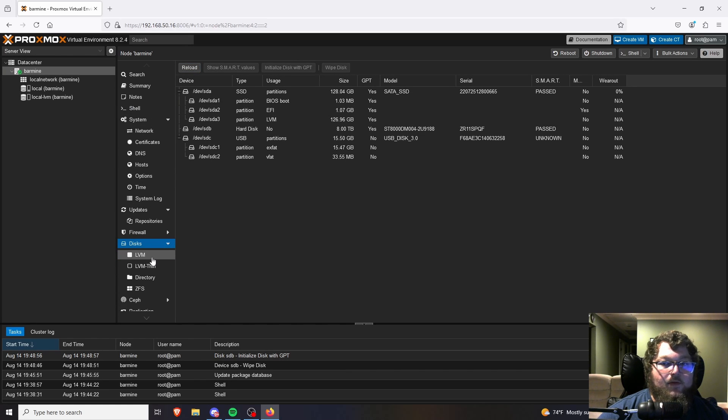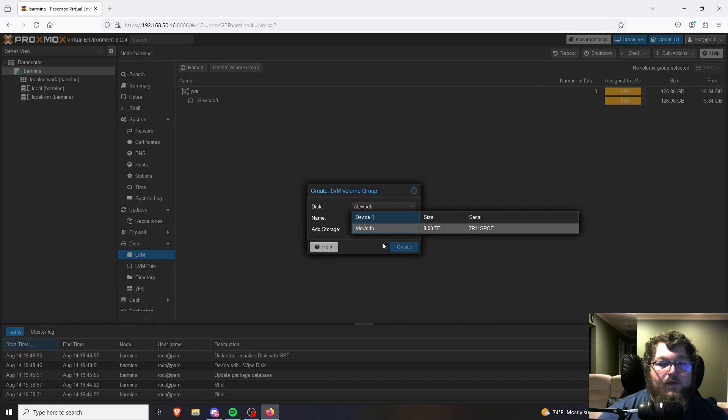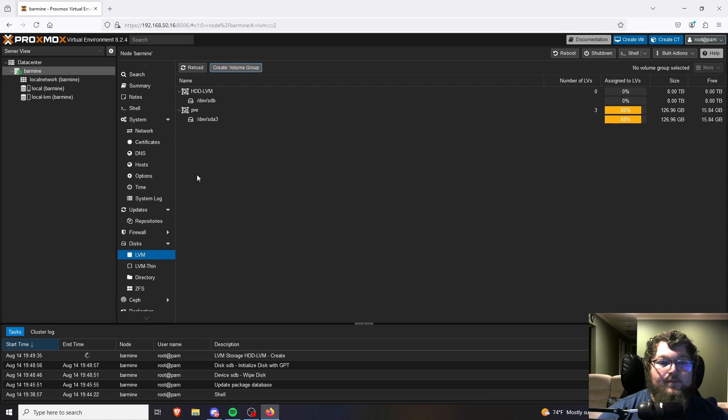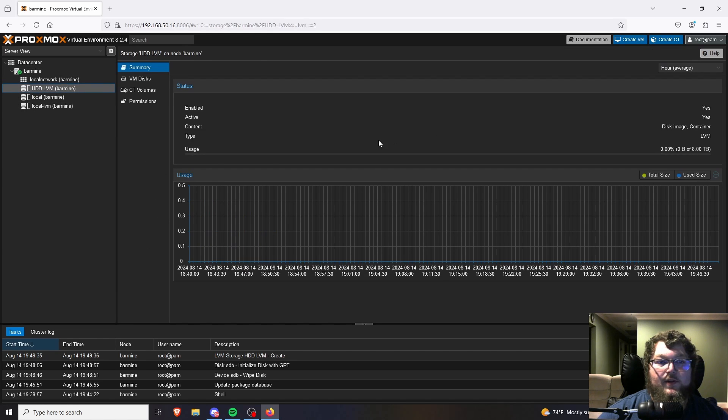Now that the disk is initialized, I'll come over to LVM to create a volume group — you can see it auto-fills to that eight-terabyte drive. I'm going to call this 'hdd'. There are a couple of storage systems in Proxmox: LVM and ZFS are the two main ones. ZFS is good if you have a lot of RAM since it uses a minimum of about 8 gigs by itself; I typically just use LVM to preserve spare resources. I'll click Create and it'll set up the disk. You can see the new storage volume appear in the left panel, and the disk is ready to use.